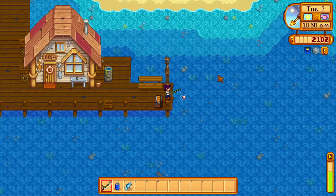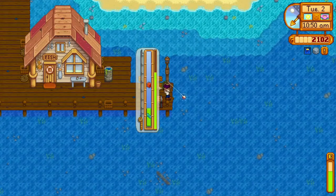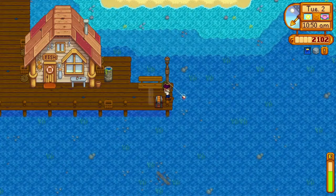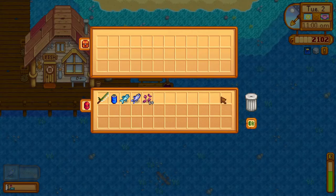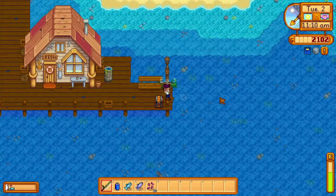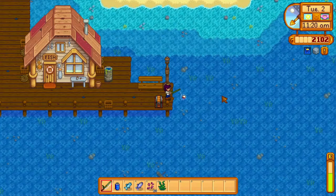We want to get to fishing level 2 before Willy's shop closes at 5 p.m., because that unlocks the ability to buy the fiberglass fishing rod. Things that affect the fishing experience points you get from each catch are the quality of the fish, how difficult the fish is to catch, perfect catches, and fishing treasure chests. The biggest impact comes from perfect catches — when you get a perfect catch you get 2.4 times more experience points. When you get a treasure chest, you get 2.2 times more experience points, so that's almost as good as a perfect catch.